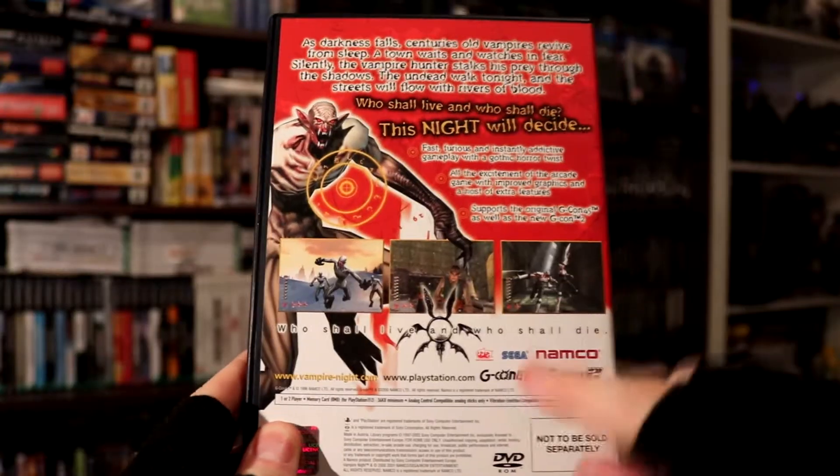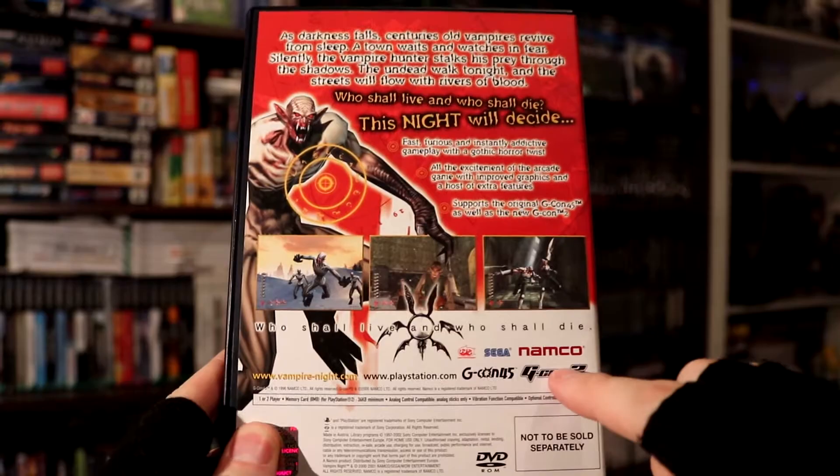Now guys, if you've been following me for a while you know I am obsessed with anything that's a light gun. Trev gave me this game — I actually thought I had it in my collection but it turned out I hadn't. On the back of the case it says we have a choice between two of the G-Cons, so we can use any of the Namco G-Cons. Most people would use the G-Con 2 for PlayStation 2, but if you have the G-Con 45 I would definitely suggest that gun. I prefer the bigger one — I think it's a more comfortable gun to use, so today we are going to use this gun.